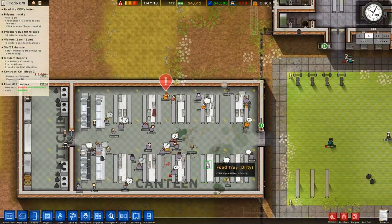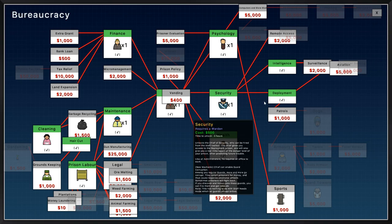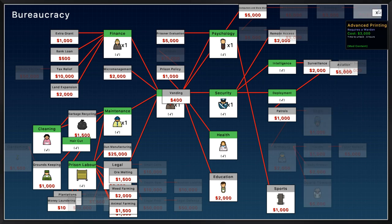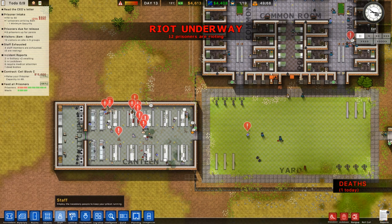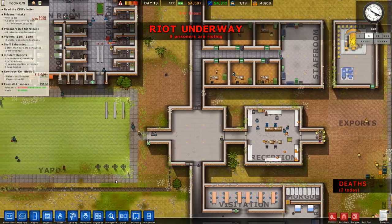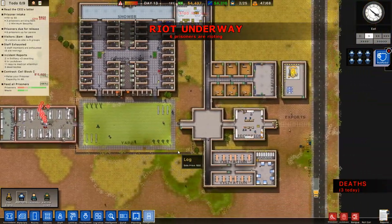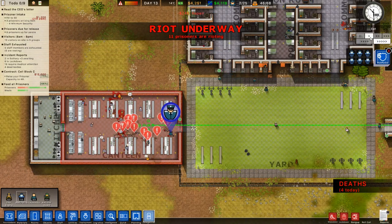We need to research tasers at some point. Under security the taser option is there, it's just hard to find with so much in the menu. There's a riot kicking off — yes, there is a riot underway. We need to call in the emergency riot police right now. We have two, then three deaths already. This is not good. The riot guys are on their way — we need to get them over here pronto.